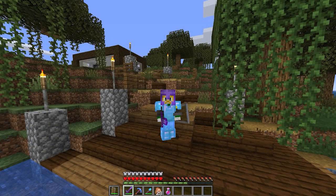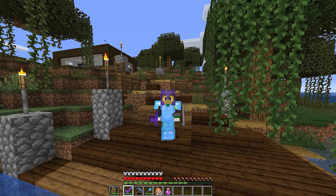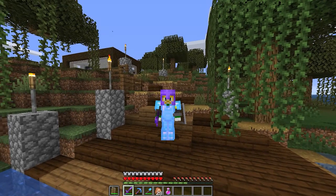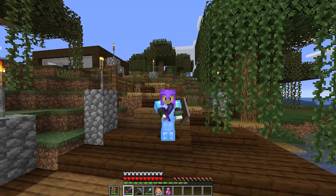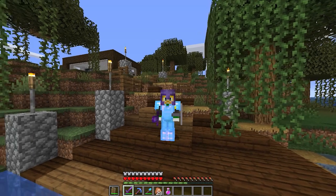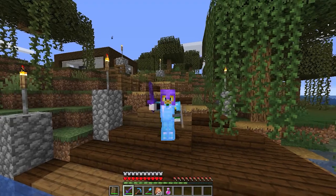So ladies and gentlemen, after I beat all three guardians I had to go back and get all the sponges and the gold blocks from the big room. I just wanted to mention that throughout the whole time raiding the ocean monument I totally forgot to put the conduit down, so I never even used it.